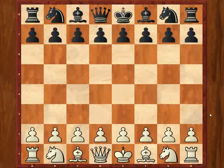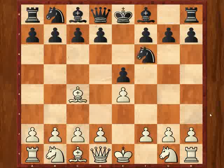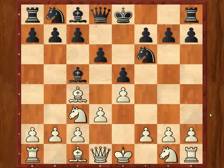Alright, I had white. E4, e5, bishop c4 — that's the characteristic move of the Bishop's Opening — knight f6, not the only move but a perfectly good one, d3, bishop c5, knight c3, d6, and now f4. So here we have our King's Gambit Declined line.